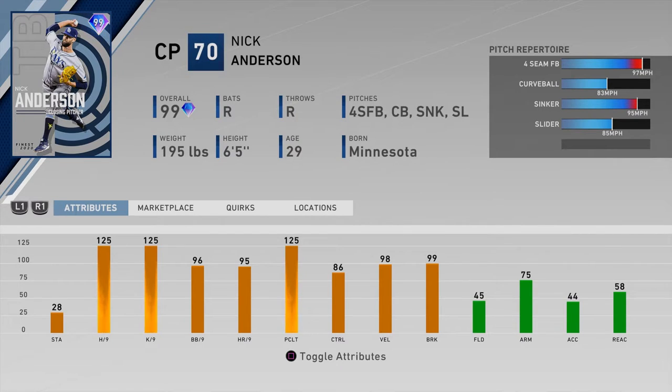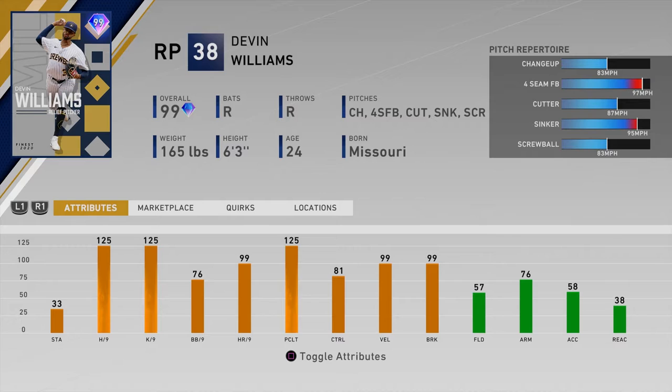Number five is Nick Anderson of the Rays. He's got 125 hit per nine, 125 K's per nine, 98 velo, and 99 break. He doesn't have five pitches, which you'd like to see, but the fastball at 97, his sinker, curveball, and slider are all effective. This was a tough decision — there may be a reliever or two similar to or better than him. Let me know in the comments.